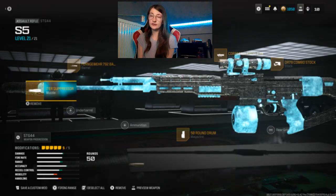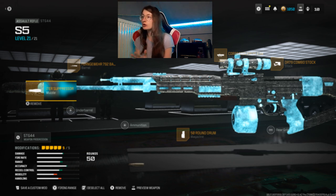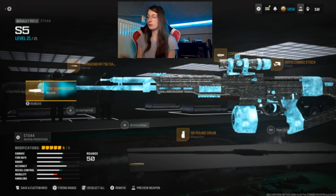Now the SDG — the muzzle is Quartermaster Suppressor, barrel is Firing Wire 792 Barrel, no laser, optic is Echo 2.5x, stock is DR-7 9 Combo Stock, no rear grip, magazine is 50-round drum, no ammunition, and no underbarrel.